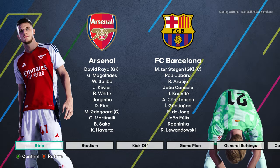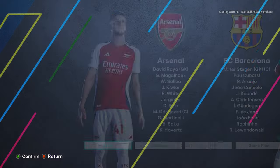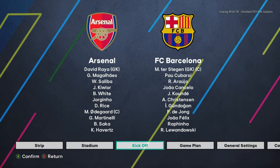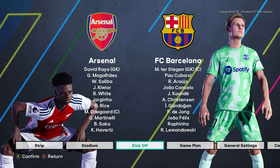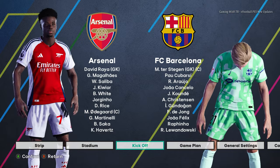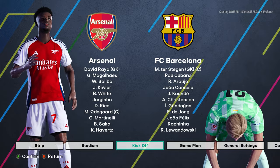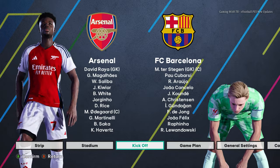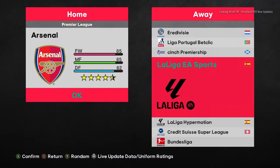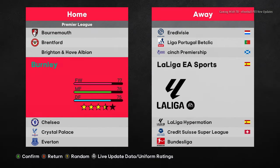I'm right now choosing Arsenal and Barcelona. So if I go back again you will see the new animation, and obviously if I choose any other team you will see another animation. This will work on all teams — there is no special team mentioned. It really works on all teams, I hope you guys can understand.